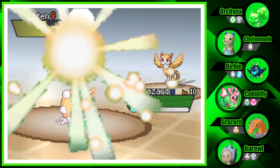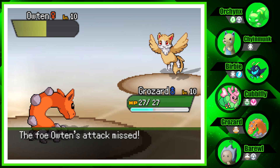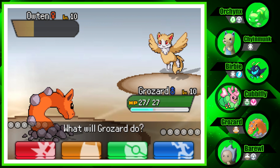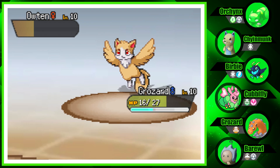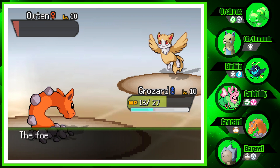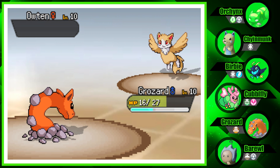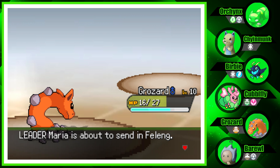Grozard, you're coming out. All you can do is scratch but whatever. You miss again — use up all your potions right now! You're going to hit us again somehow with minus three accuracy. This game's rigged! Missed again — finally! Got that experience. Now it's time for the next Pokemon.